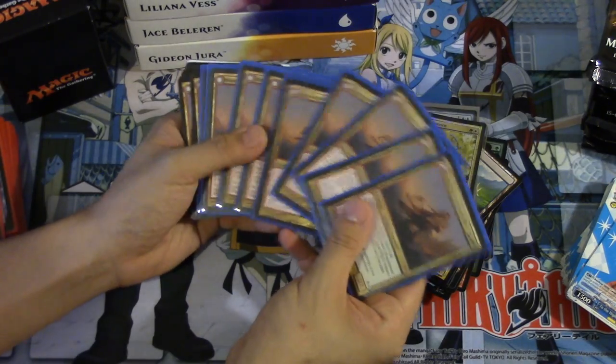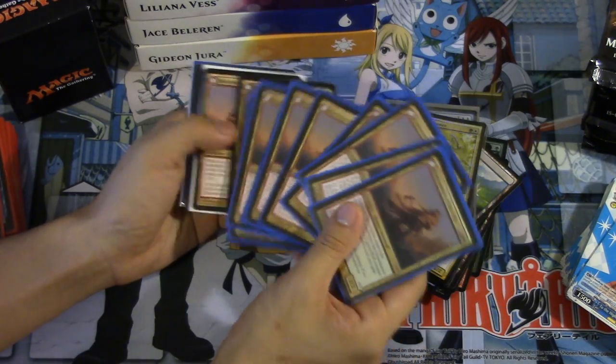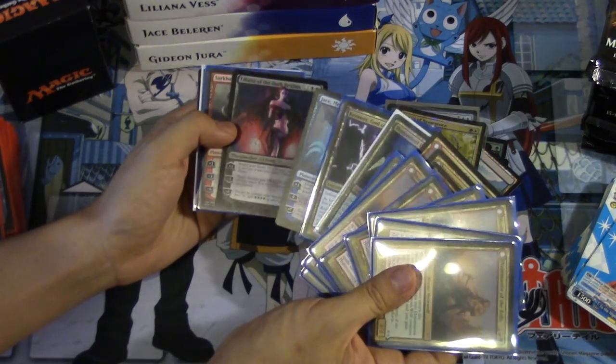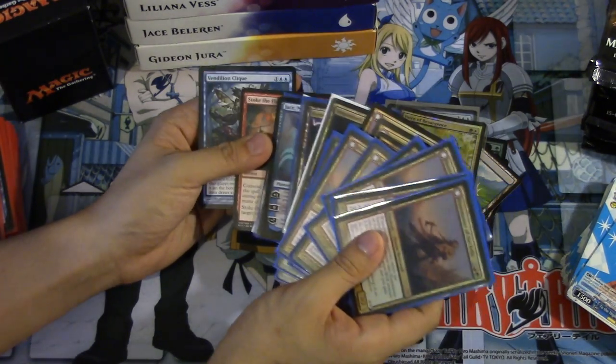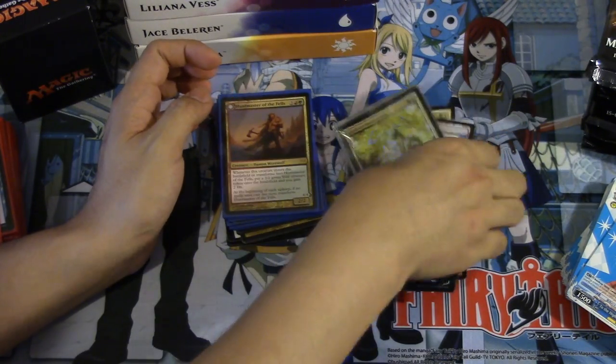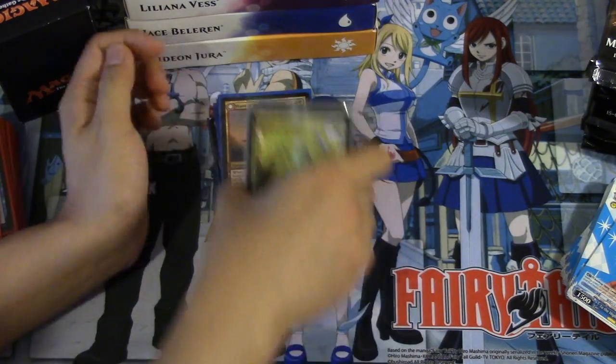These are the cards I found in my storage: 18 Huntmasters, Keranos, Lilliana of the Dark Realms, a Foil Sharkan, Nissa, Stoke, and another Vendilion Clique — the original one — which the price is actually more expensive now, and I'll talk about that in a little more detail.